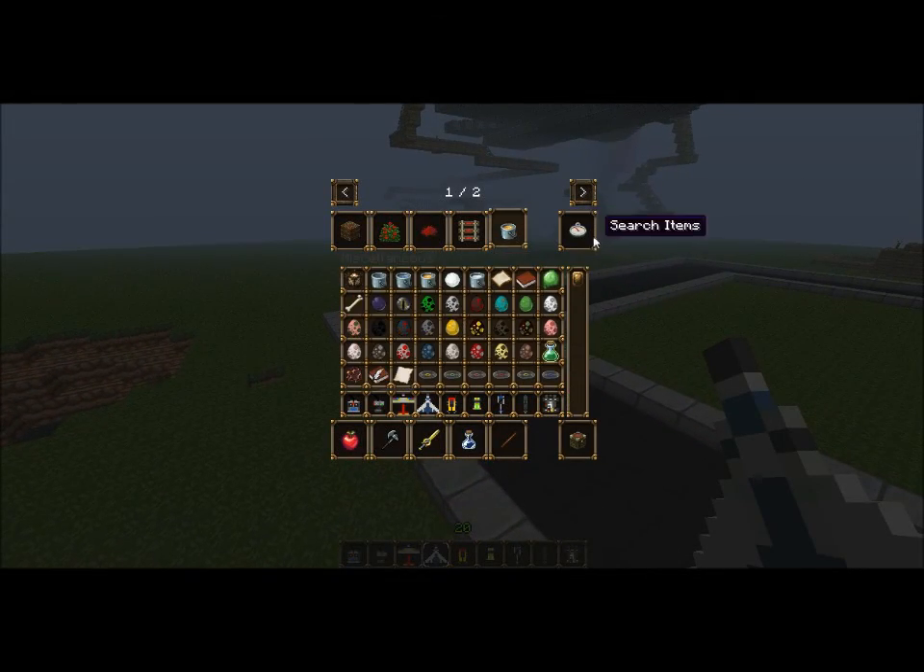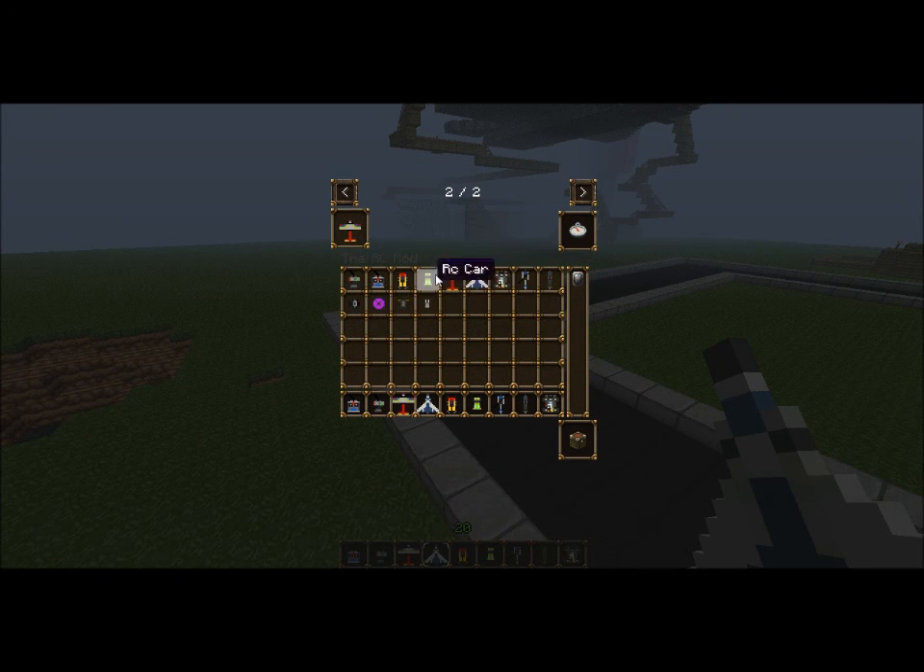That's sort of about it. We do not know how to craft them, as I already said, but these are some parts: the wheel, electric motor, receiver, and frequency crystal. So yeah, that's about it, guys — bye!